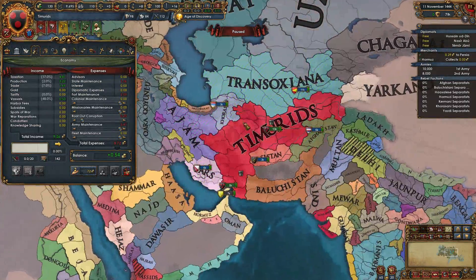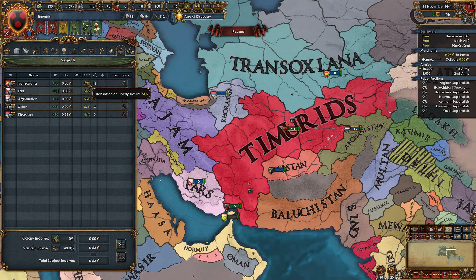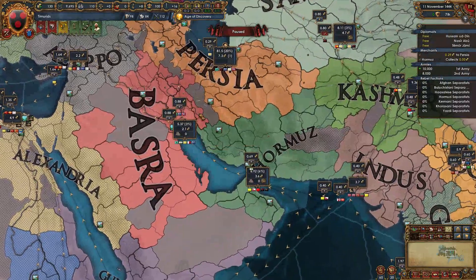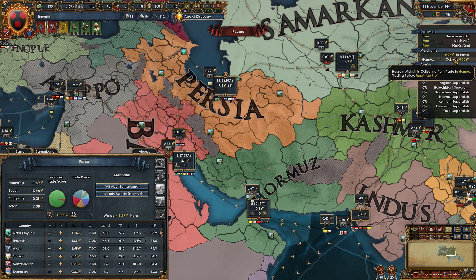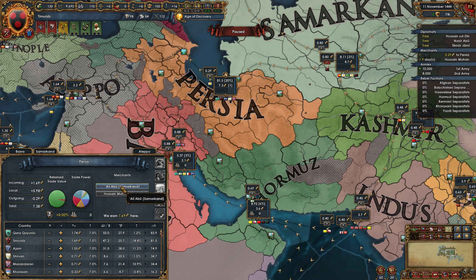Let's talk about how we can survive this situation. We have to get our subjects loyal. We're going to do that through opinion, diplomatic reputation, and other event modifiers if we can get them. Also by trying to keep them in a position where they just can't break free — by having either no money, no army, or they're stuck at war and they have to help us. First things first, we're going to move our merchant from Hormuz to Persia because the game doesn't assign merchants to a good location.